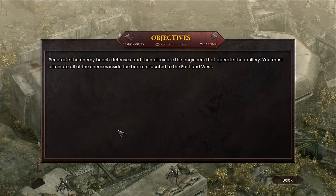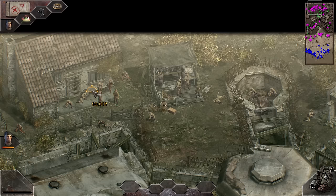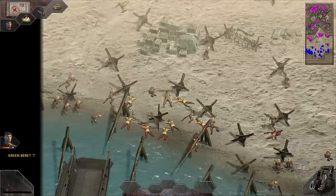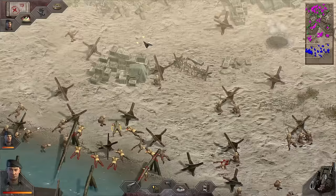We must eliminate all enemies inside the bunkers located east and west. There's a Gestapo sergeant and maybe another officer or two — that officer's going to be a big target to cut off reinforcements. Possible machine gun bunkers everywhere, especially within the bunkers, and maybe mortars too. We get access to other troops — infantry as well. Machine gun rounds hitting everywhere. We'll command the commando first, try to save some lives and bring troops up for reinforcements. The moment I move, the artillery starts hitting the beach.